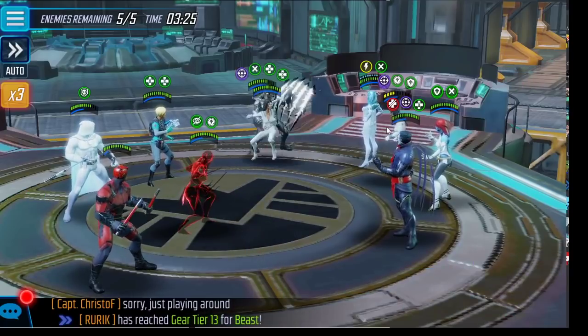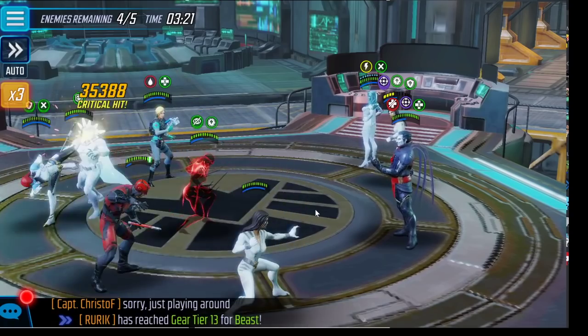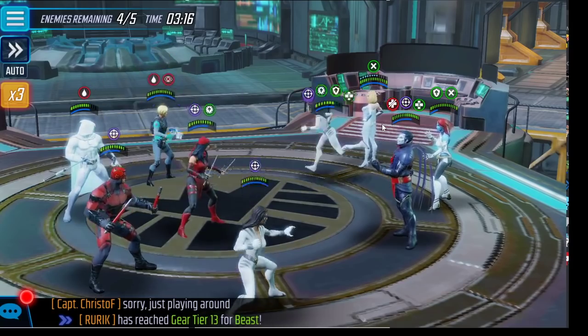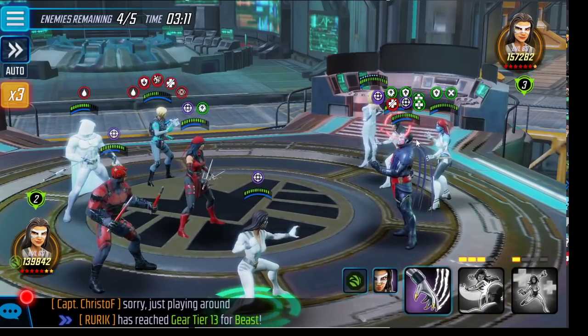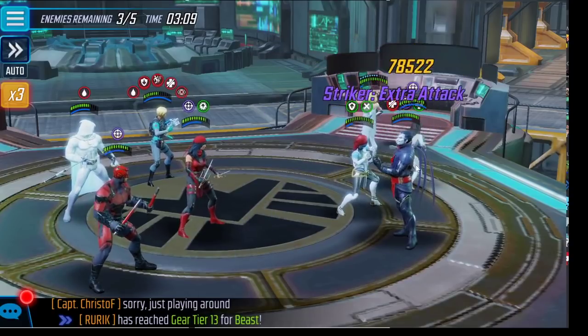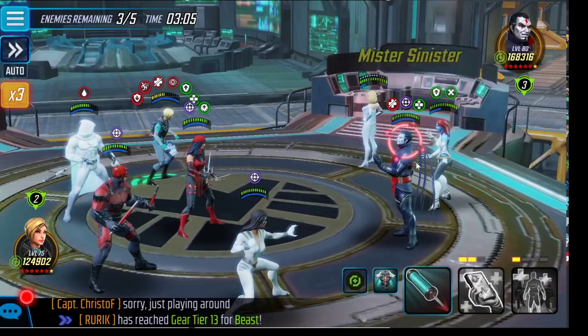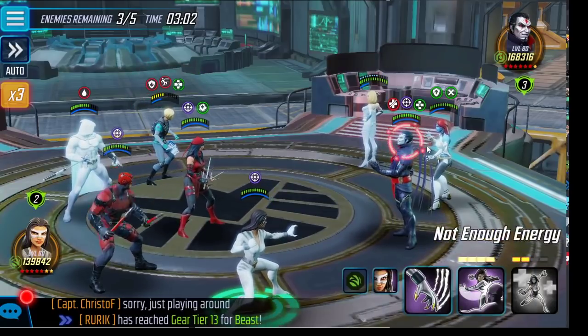I'm using Night Nurse's ultimate here even though we don't need to heal, because there we go — I got the extra speed bar. Fortunately this mind trick does absolutely nothing. We're going to go after White Tiger because she's low health — there we go, we got the speed bar back on White Tiger. Now we're going to have to hope we can take down Sinister.